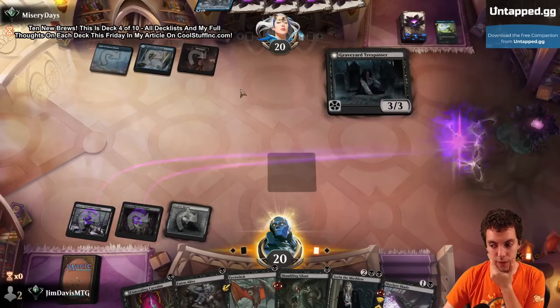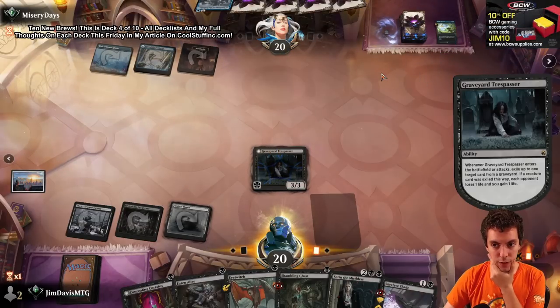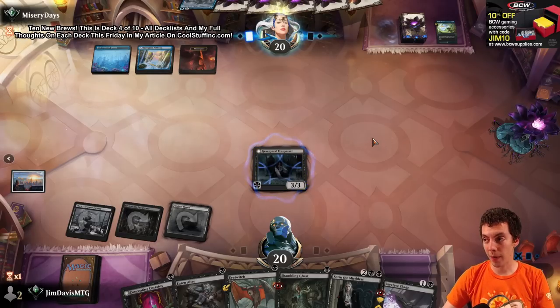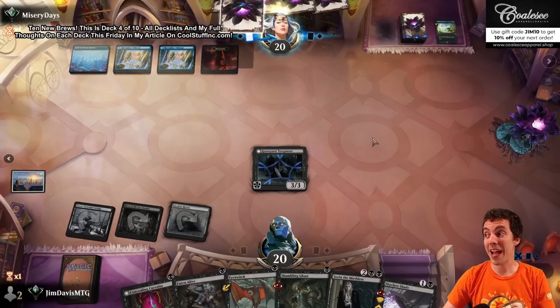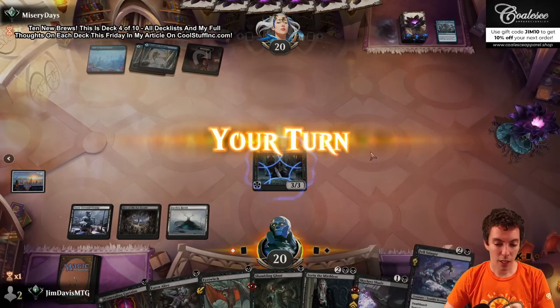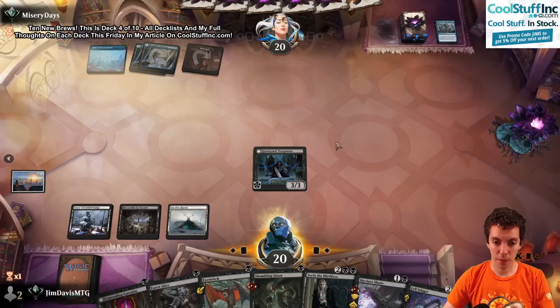We cast Curtains. Look at this - it ate Fading Hope. I guess they have Lier. Deck lists are on the overlay right now. All the deck lists will be on my article tomorrow on CoolStuffInc.com - every deck list, a letter grade for each deck, my thoughts, prospects for each deck. All the info you could ever want. We didn't draw a land unfortunately, which really sucks, but we're going to attack.